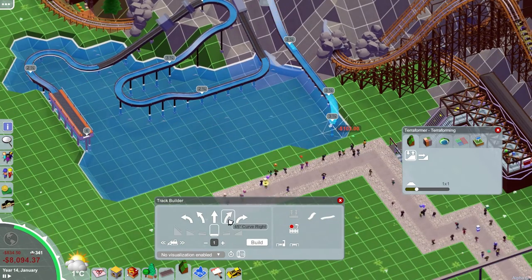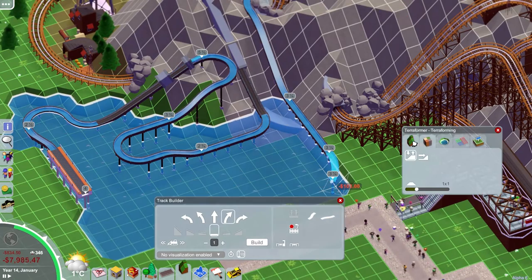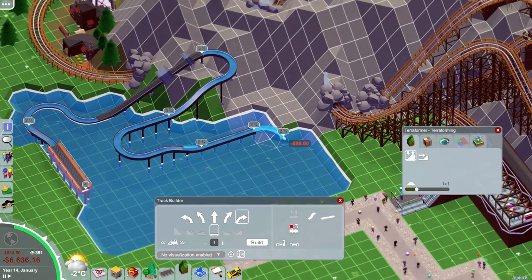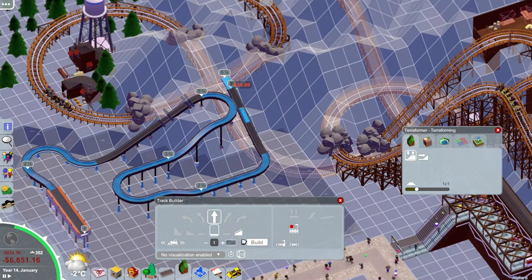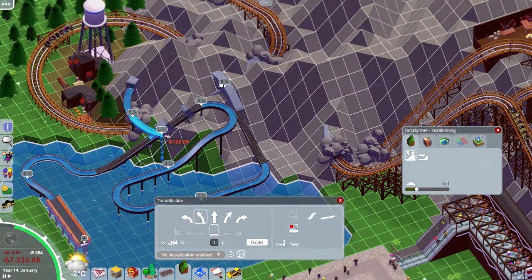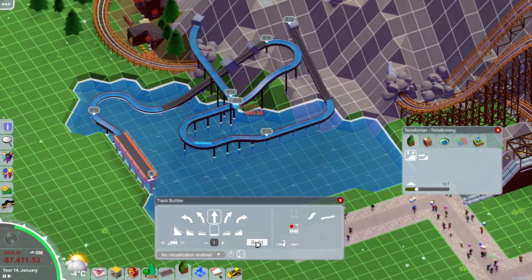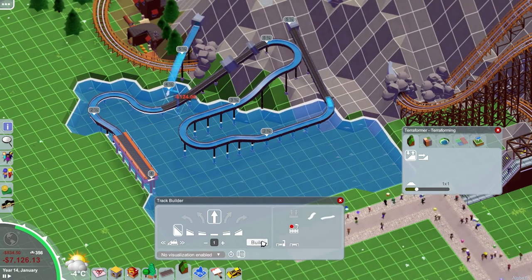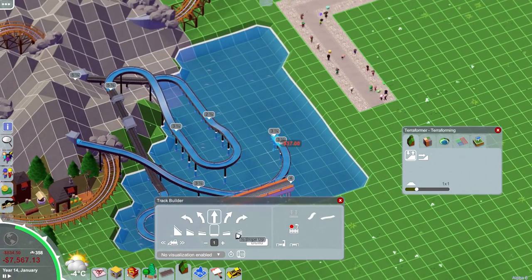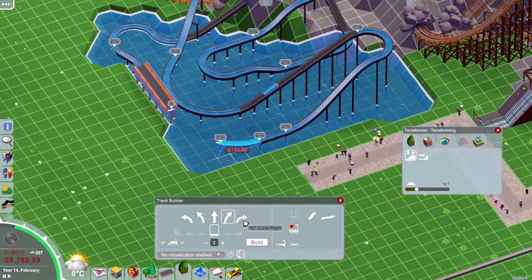We have a bit of a go trying to get it to the edge of the water, but I wasn't happy with it. I also realised you could see the tubing for the roller coaster underneath in the water there, which I really wasn't happy with. So I ended up going right back, taking it all the way back and trying something almost completely different — going through the mountain a little and then back out, with a diagonal drop there.